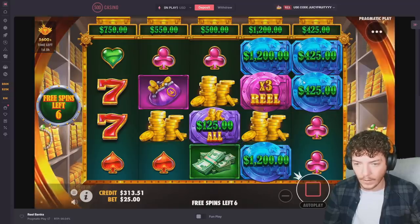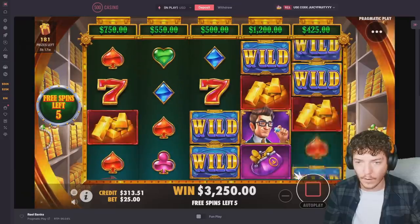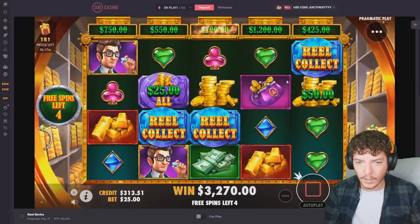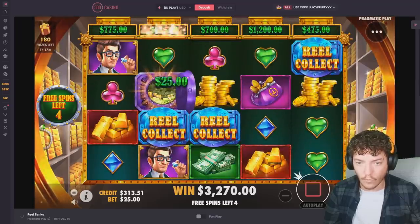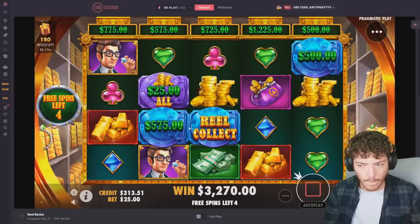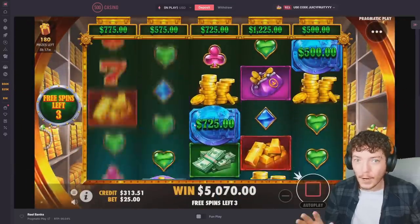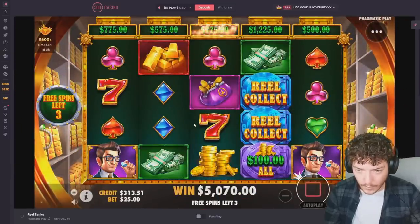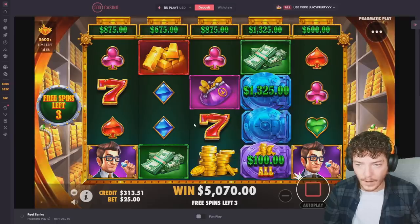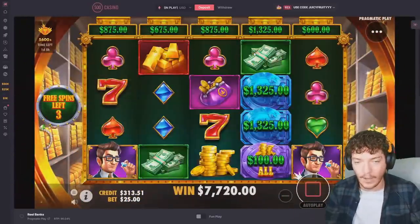That's huge profit — we're back! We're pretty close, we've got another six spins as well. We're back up to $5k. Okay, these are all really good collects — we're back! Math checks out, back up to $5k. We're still minus $5k overall, but we've still got three spins. Imagine this takes us back up to $10k — oh shit, I didn't see that! $7.7k!